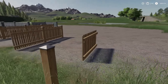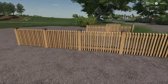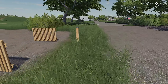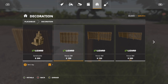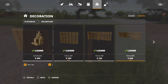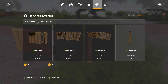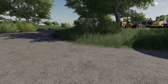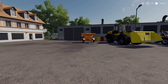Next up we have a four-piece fence pack by Stefan1997. You have a single panel, double panel, and a four-panel version — skipping triple entirely — plus a single post. These are going to be in Decorations: two-meter, four-meter, eight-meter fence sections and a fence pole, priced at 100, 150, 200, and 50 dollars respectively.